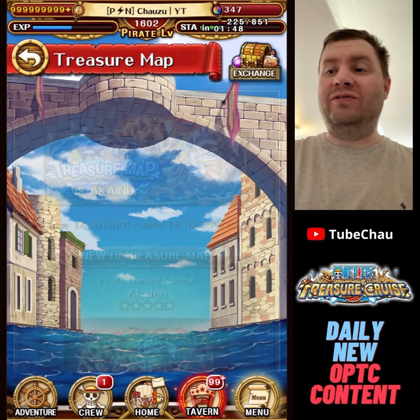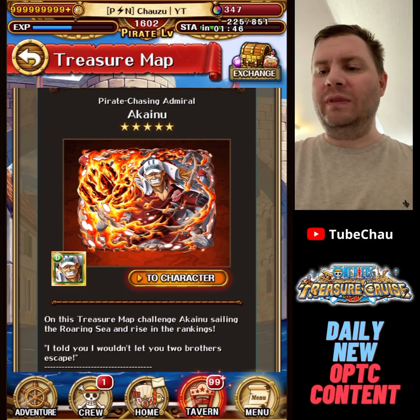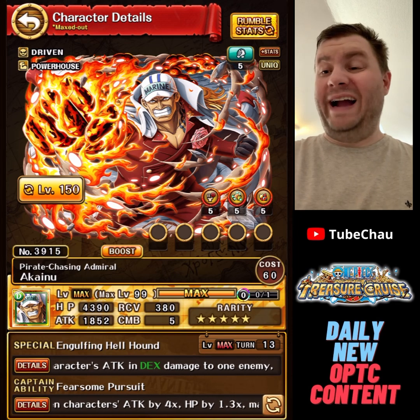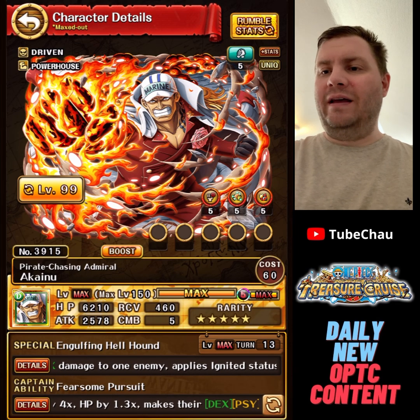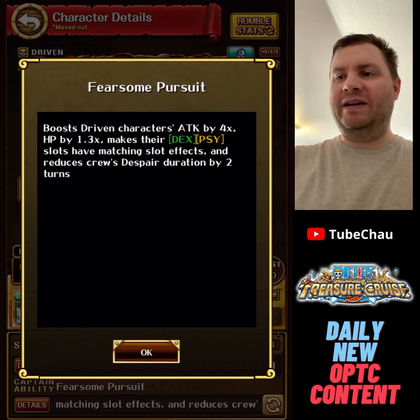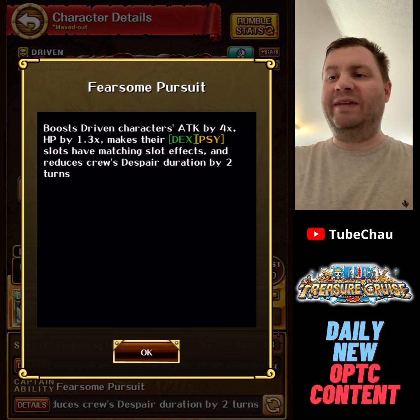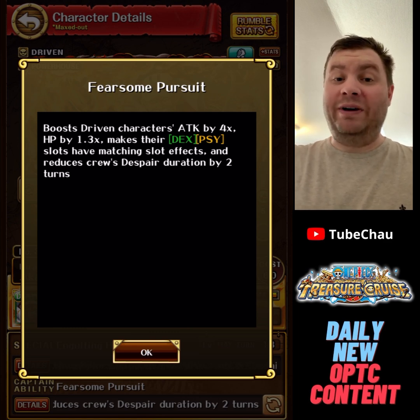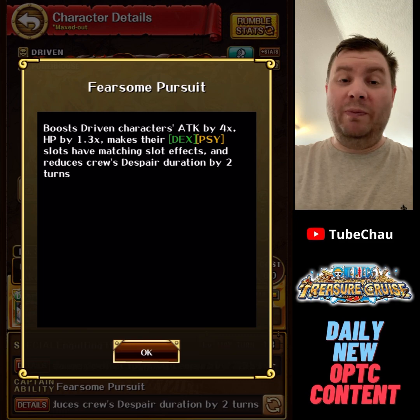I thought we'd take a look at what Aka'inu does. A pretty fitting character for a Paramount War batch. Aka'inu is a DEX-driven powerhouse. Captain ability: 4x attack for driven, 1.3x HP, DEX high matching, resist the spear by 2 turns. Compared to something like level limit break Cavendish that can go up to 5.625x captain, this is pretty underwhelming. But maybe it gets good when he gets level limit break in a year or two — who knows.